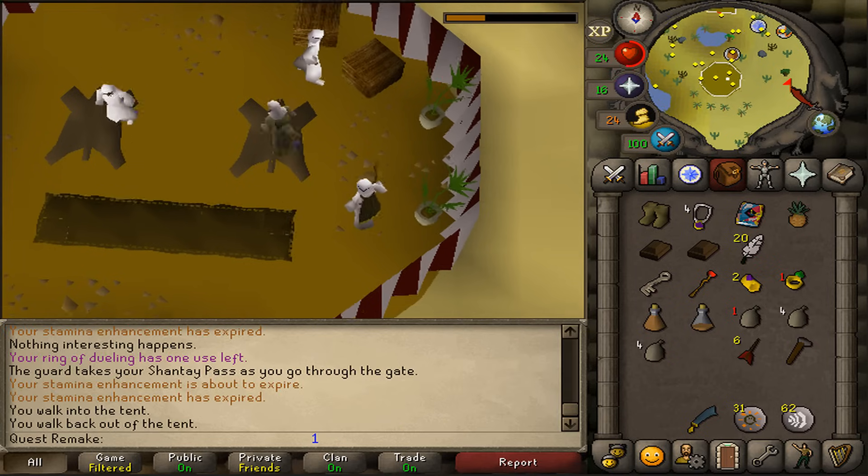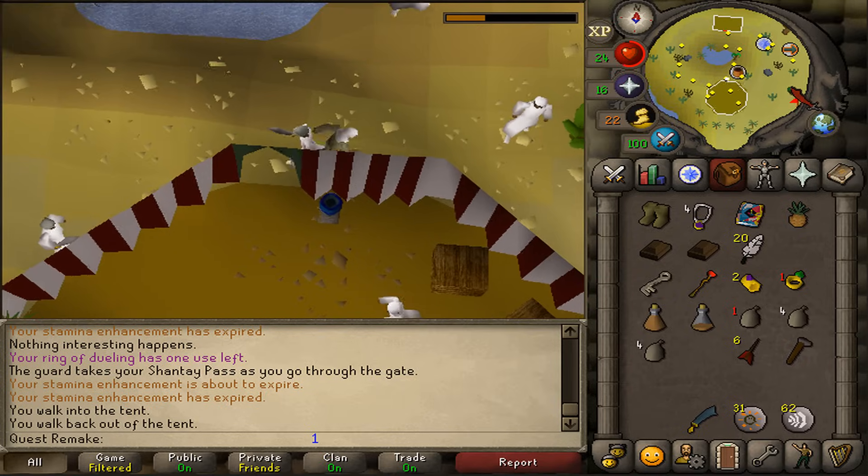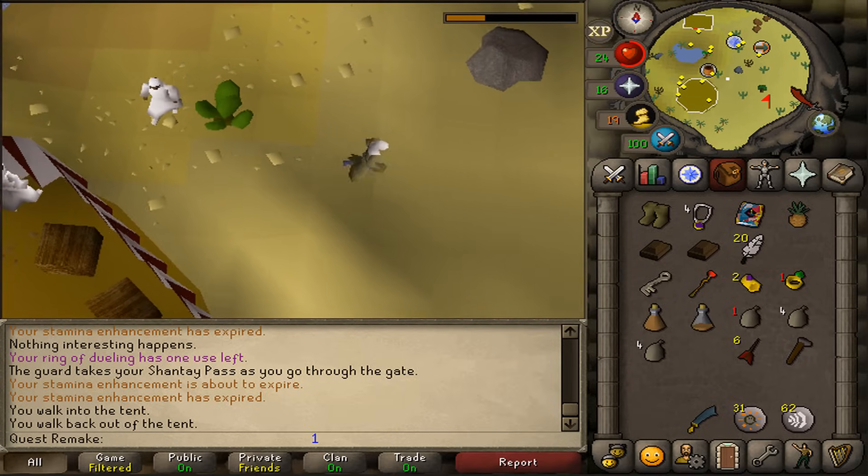Since we got what we came for, let's return to the two guards at the end of the first section inside of the mining camp.